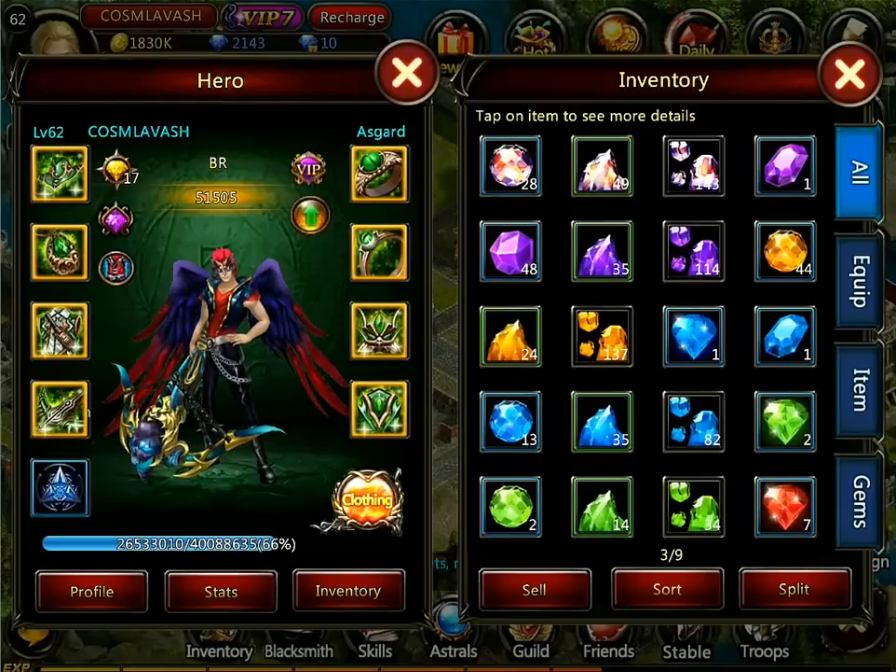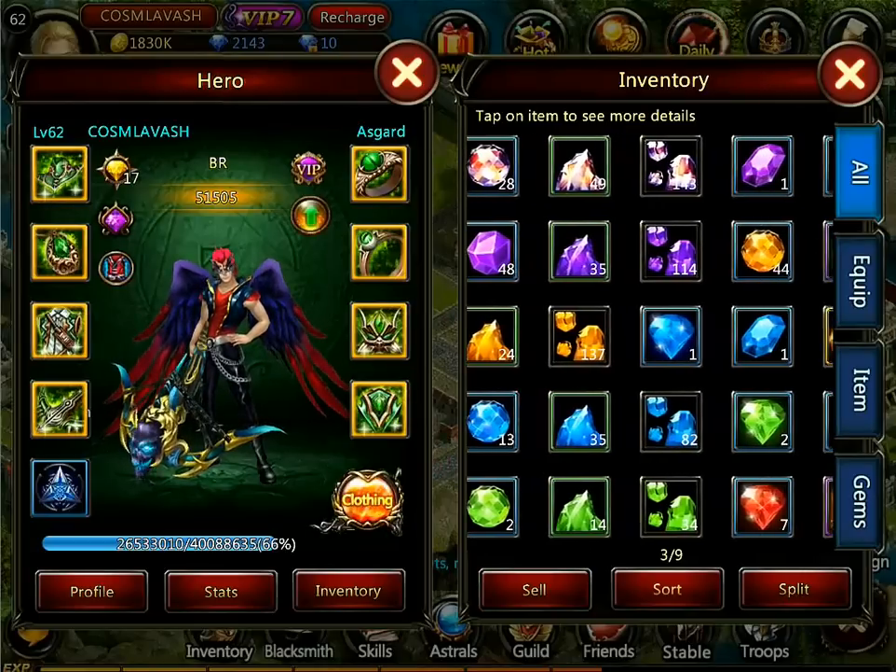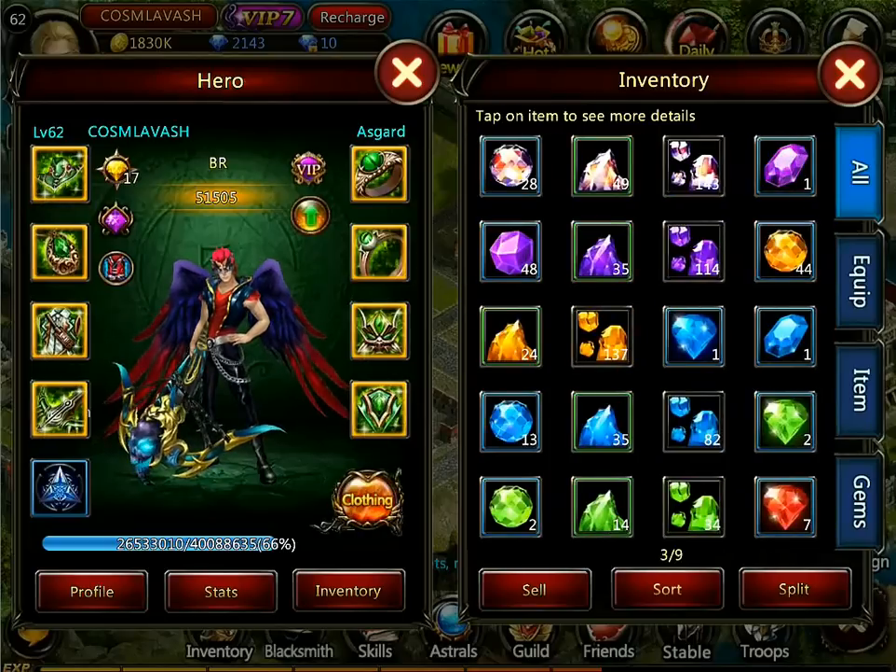Hey guys, Cosmos here from Kabam's Fortune Hall of Heroes, and I'm going to be doing an explanation about gems and gem synthesis. Any tips and things I can think of to explain to you about gems, and as well when you should be using them or synthesizing them, and what's a good time for that.